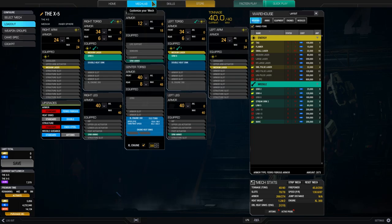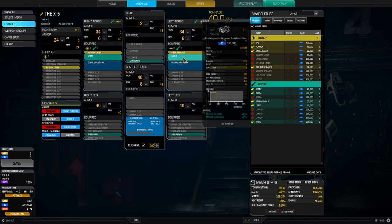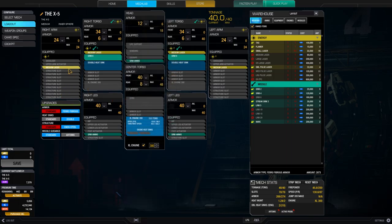The Cicada X5 is the only variant which can carry short range missiles or missiles at all. I put two SRM6s in because I wanted to abuse the high missile cooldown and put out as many rockets in a very short amount of time as possible. I also have four medium lasers because the medium laser is a very good all-around weapon — amazing when you compare the heat to the damage output, the tonnage, and the slots. It's a very balanced weapon and these medium lasers are our workhorses here.